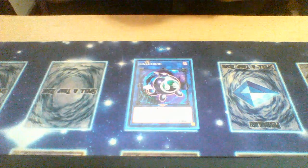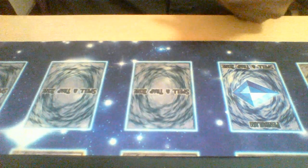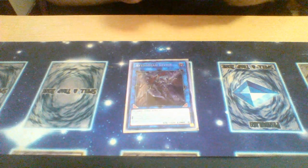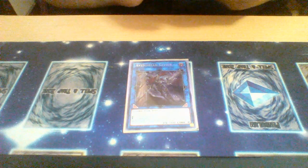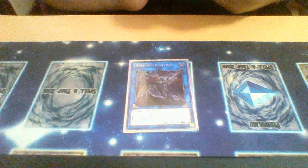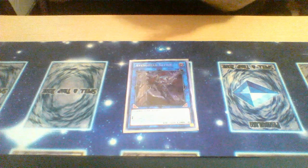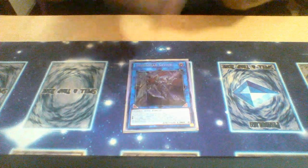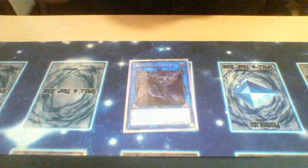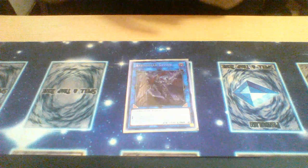Next we have Link Rebel for the Glow Bloom effects. Also Vampire Savior as your link two option — you're not going to use its fiend revival effect, you're going to use its mill effect to mill a zombie and power down your opponent's monster by 100 attack per each level of the monster milled. So if you mill a level four the monster drops 400, a level eight drops 800, and so on.